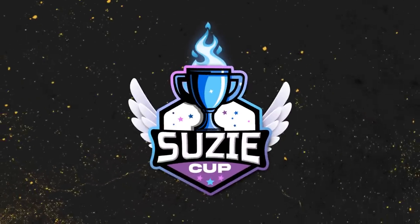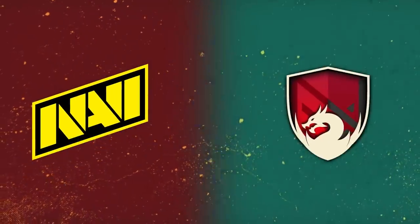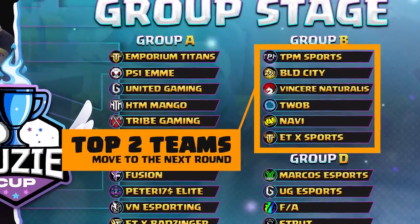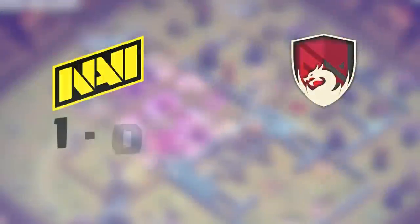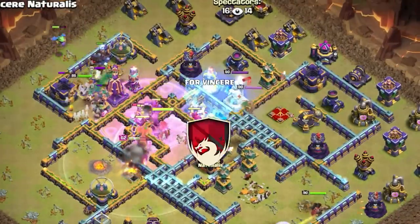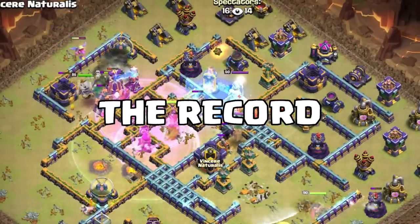It's time to see what Na'Vi can do with this new update. It's the Suzy Cup, and Na'Vi is taking on Vincere Naturalist. We are in Group B, where the top two teams advance to the next stage. Na'Vi is currently 1-0, while Vincere is 0-1, so this is a huge match for Vincere to try to tie up the record.